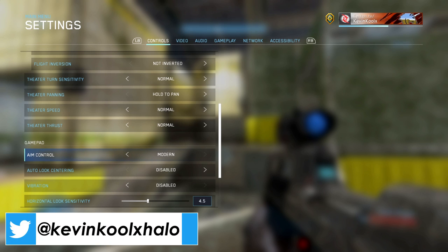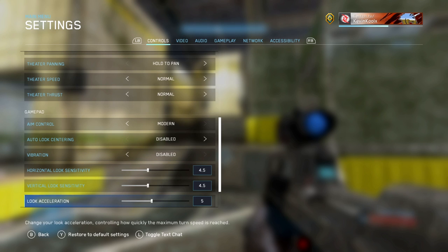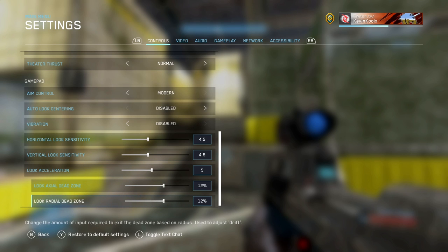Modern Aiming is a way to even out the curve of your sensitivity. Previously the classic model didn't translate one-to-one very well, so 343 updated the game with modern aim controls. It's much smoother and easier to aim diagonally with your joysticks, and it also works better with mouse and keyboard. I've seen a lot of improvement to my aim when using it, and I'd highly suggest turning it on.